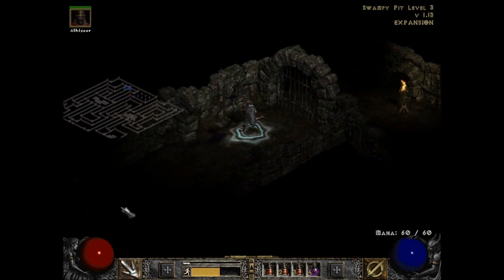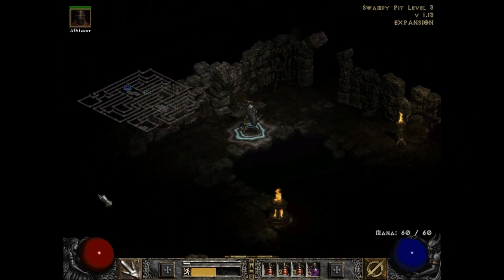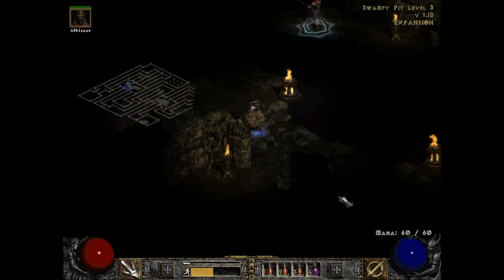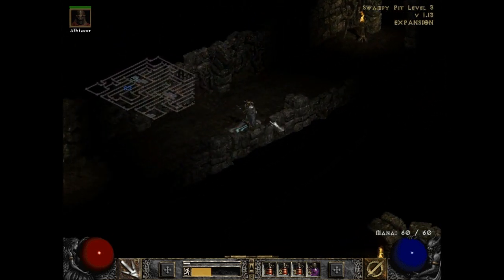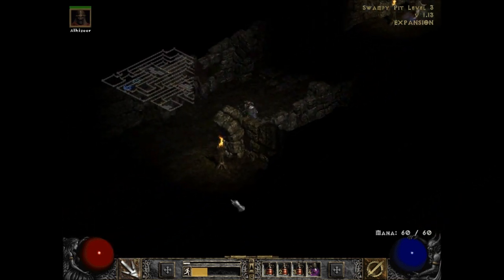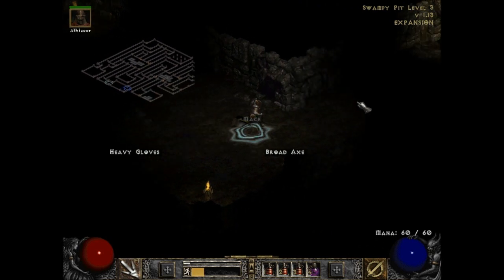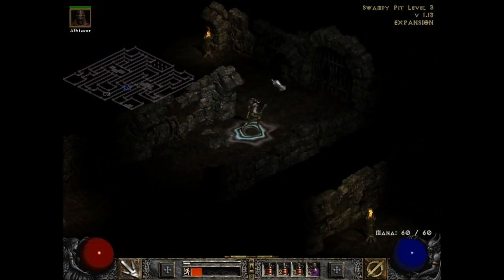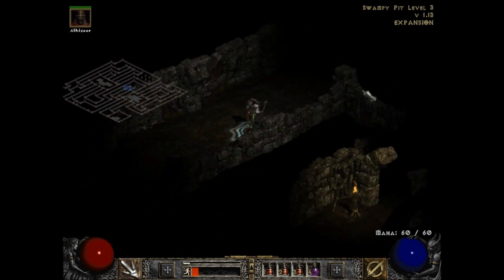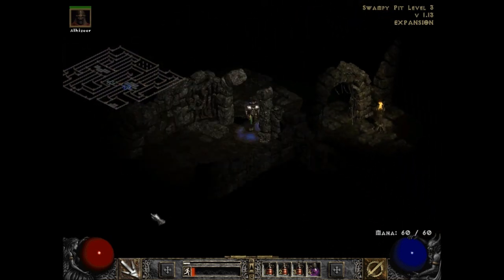This is just a dead end, so we go this way which leads back out — and this leads to nothing. So how do I get out? I can go this way. I have to map it out like a maze because it is a damn maze. This will lead me out and then we can continue on in search of the Flayer Dungeon.